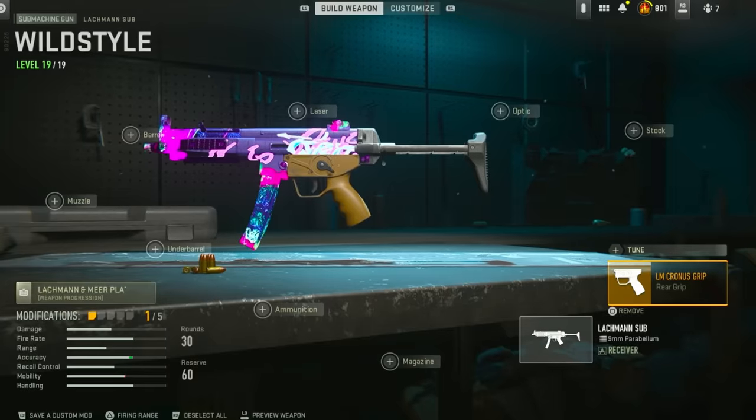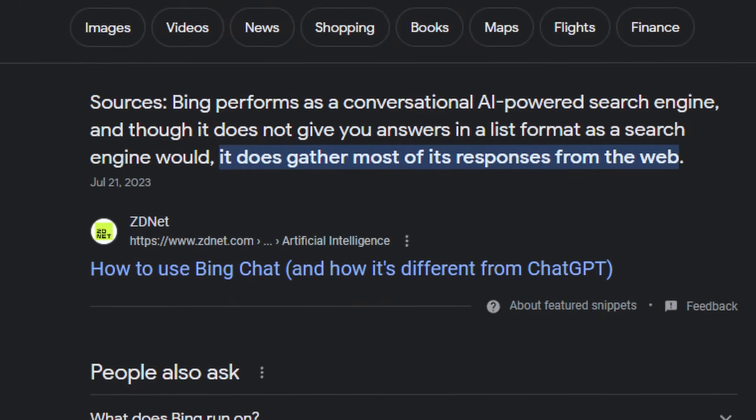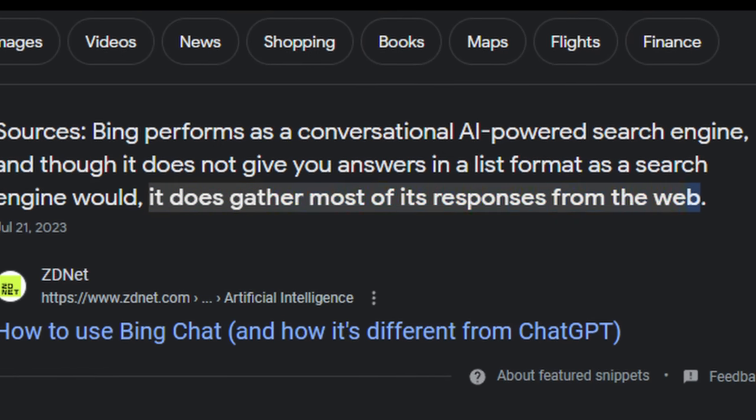This is Bing Chat, an AI chatbot that I'm gonna let generate me random loadouts to use in Warzone so I can challenge myself to get a win with every one. However, unlike ChatGPT, Bing is connected to the internet which means it can't generate true random loadouts, but I think I found a solution.